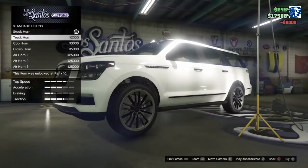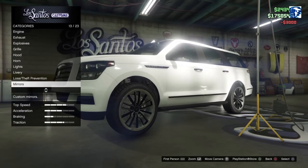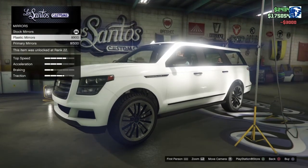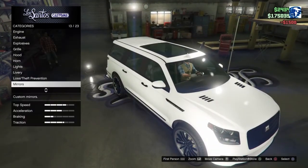Horn options — we'll just go with my favorite horn, the cop horn. Lights, livery, we'll pass up for now. Mirrors — we get the Plastic Mirror and the Primary Mirror. Sure, why not?